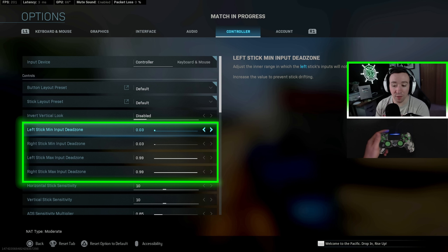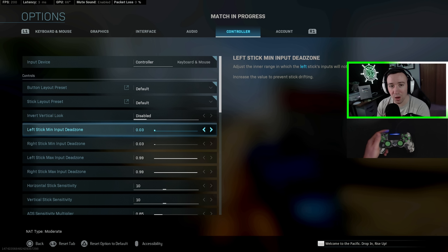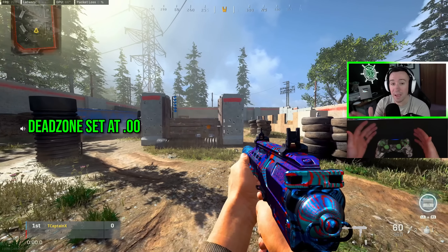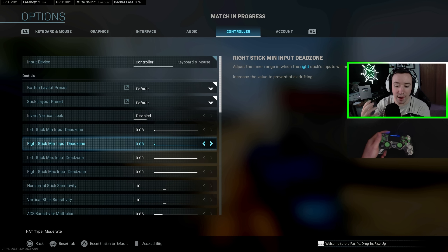Dead zone is a setting that is often overlooked. The general rule is to get it as low as you can without any stick drift — if your guy or your aim is moving when you're not touching the controller, raise your dead zone until it stops. In my opinion, if you have to keep your dead zone higher than about 0.08 to avoid stick drift, you might want to consider a new controller, because fine precision aiming, especially sniping, will be very hard as your speed ramps up faster.